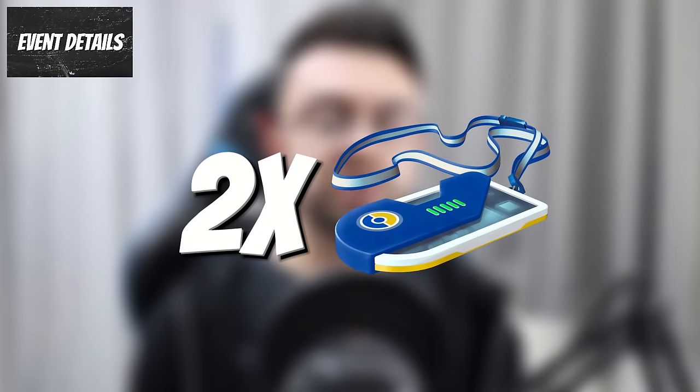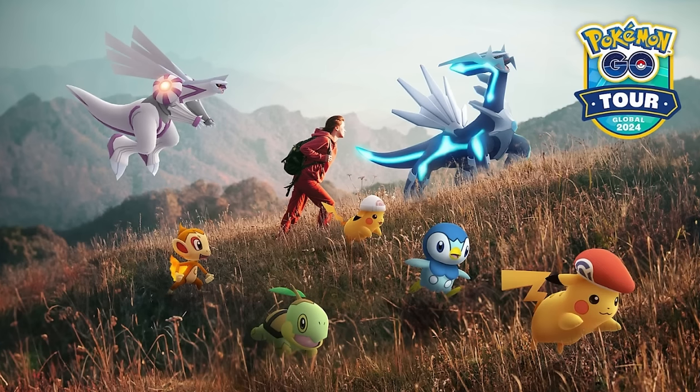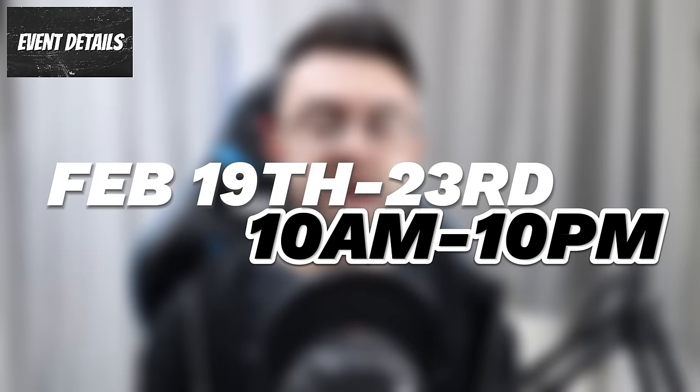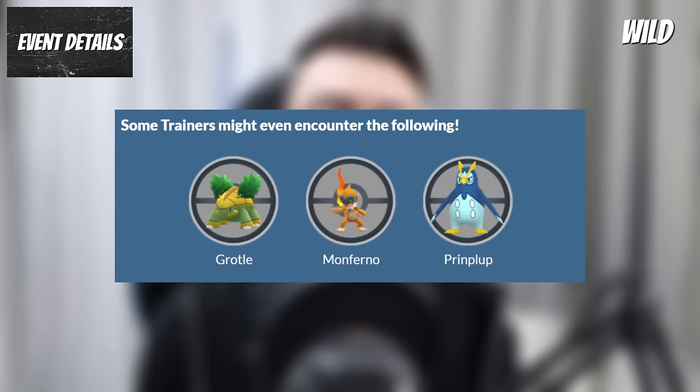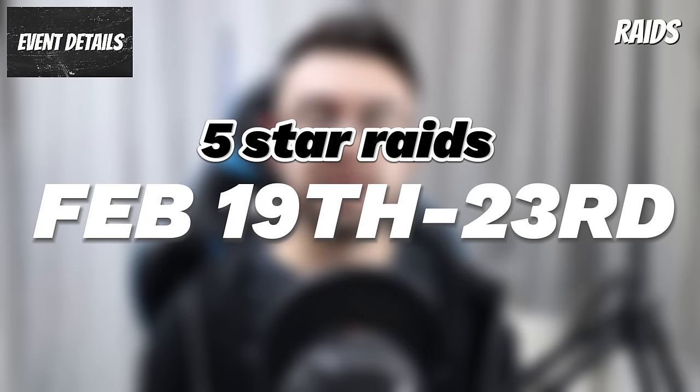There are two additional $5 tickets you can buy that will improve the gameplay — they are add-ons and you don't need them to participate. They will become available at the start of the Road to Sinnoh event, taking place on the five days before the Global Sinnoh Tour from February 19th to the 23rd. During this time, Turtwig, Chimchar and Piplup will be available in the wild and in one-star raids, while Grotle, Monferno and Prinplup will be rare encounters in the wild and in three-star raids. There will also be five different five-star raid bosses, one for each day from February 19th to 23rd.